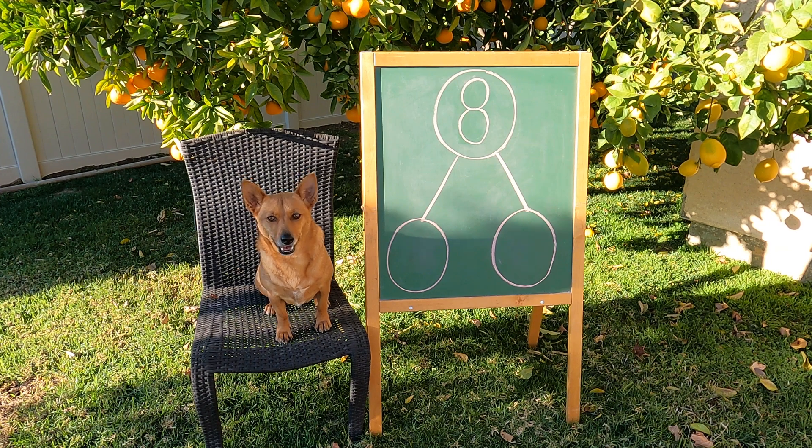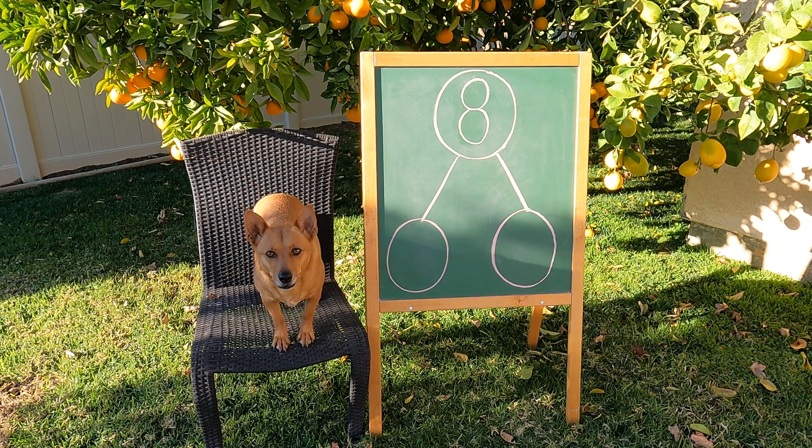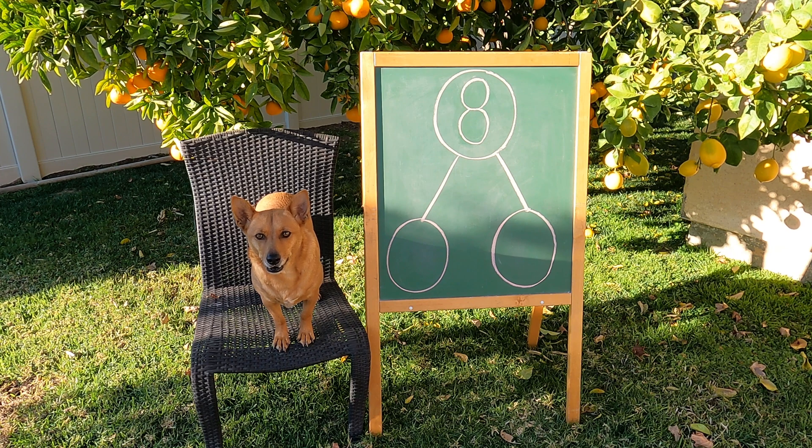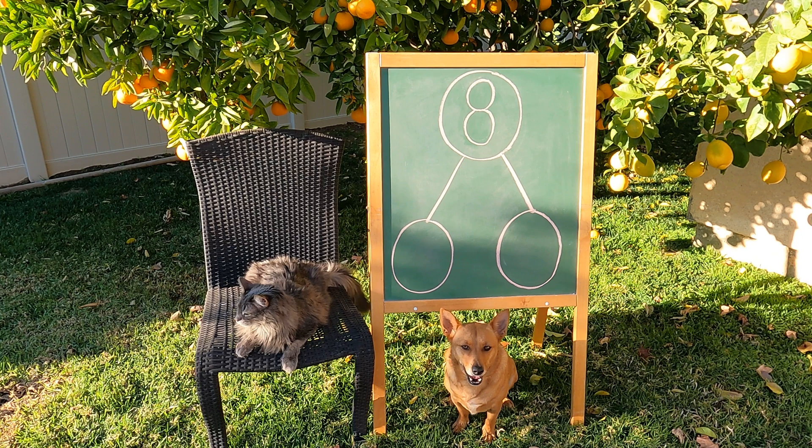Oh, hey, Professor Ginger. Hey, are you ready to help make our video on ways to make eight? Alright, well, we're going to play a game, but we need two players for this game. So why don't you go and get Axel, and then I'll tell both of you the rules. Great job, Ginger. Hey, Axel.